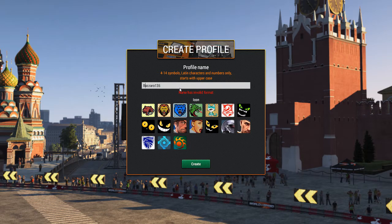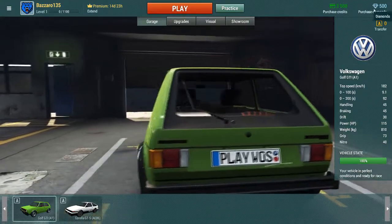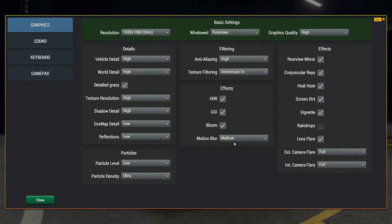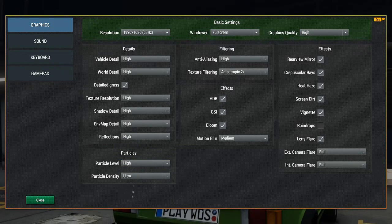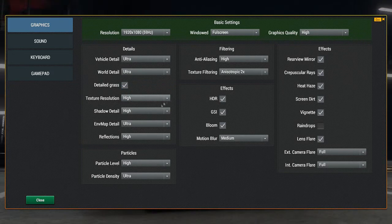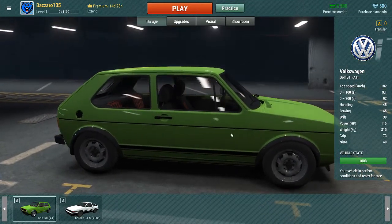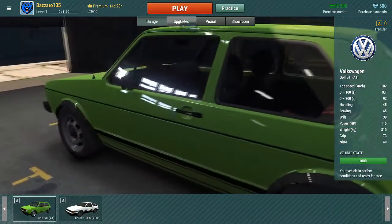The username starts with uppercase — kind of a weird requirement, but okay. So this is the menu. Diamonds I'm guessing are going to be a currency I can buy. Let's go to settings — everything's on high, motion blur not really a fan of, but let's go ultra on everything and see what happens. There's a vehicle condition system and I have premium for a couple of days. There are upgrades too.